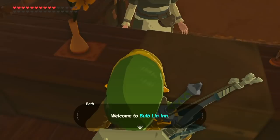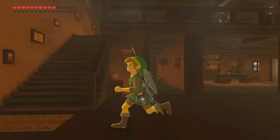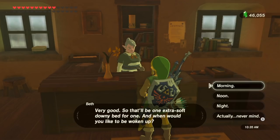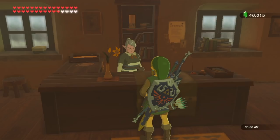Welcome. Hello, you old hag. That's Beth — welcome to Bulb Linen. Treat Beth with some respect. A regular bed is 20 rupees, extra soft is more. This wouldn't be a village without an inn that offers you an extra soft bed. You could restore your health with 20 rupees. Yeah, 20 rupees will fill up your health and 40 rupees will give you yellow hearts. Let's do it! Well, we don't have room for yellow hearts. You just wasted 20 rupees — out of our 46,000. And now we're down to 46,015.